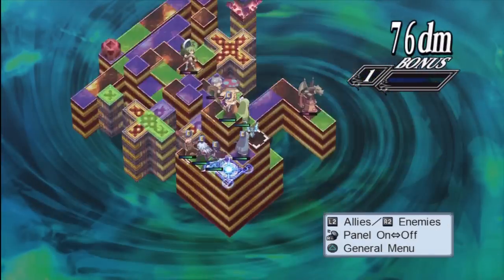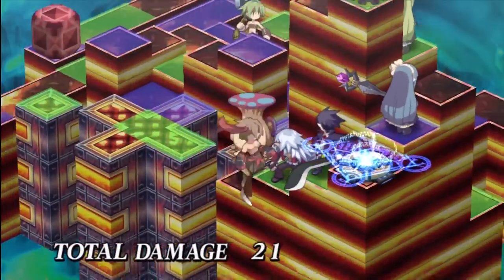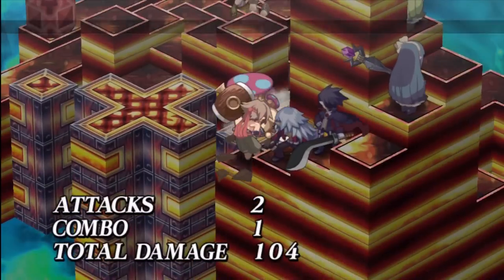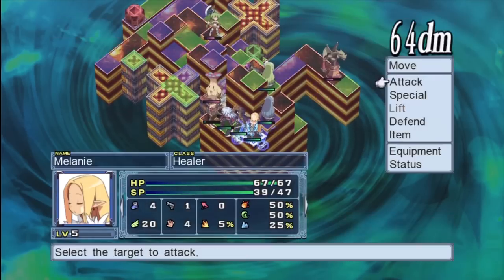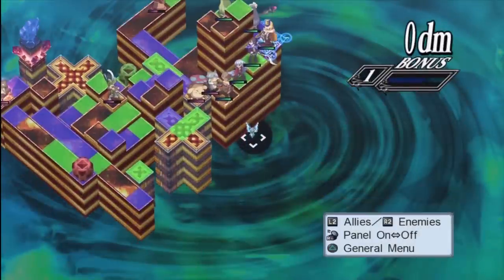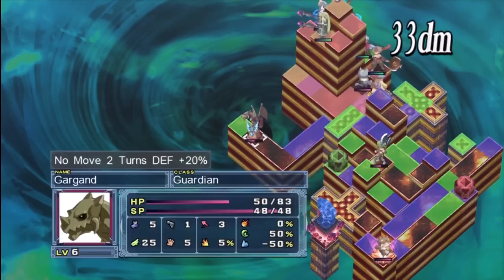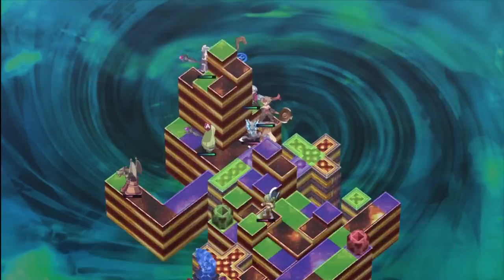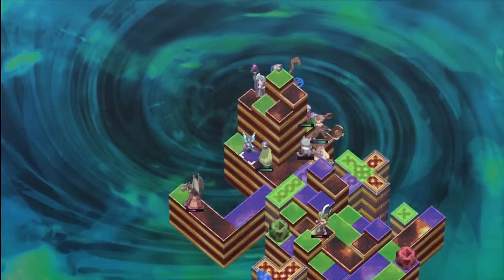Sometimes there is a gatekeeper on the gate — if a cat is on the gate, you cannot enter unless you defeat it. However, there's a trick: you cannot lift characters off gates, but if you have a fist user, their special techniques can move enemies. Depending on the positioning, you can use something like triple strike to attack the enemy off the gate — the game will allow that. This is a way of bypassing gatekeepers if you're not strong enough to defeat them. Magic characters who can attack from afar are also very helpful.